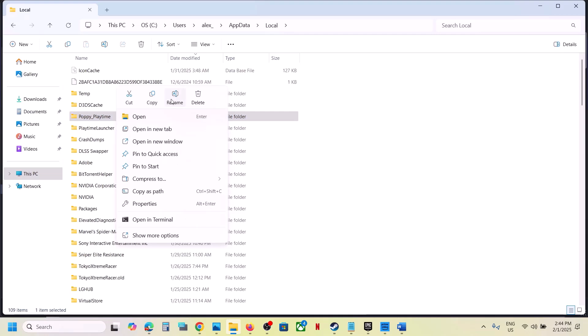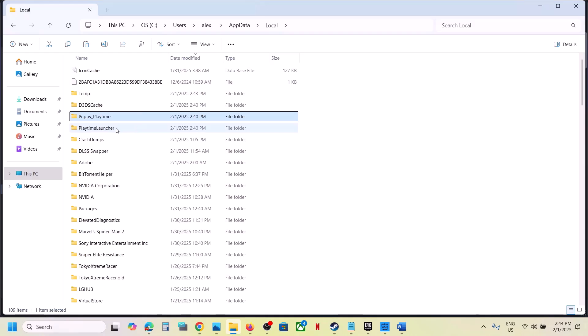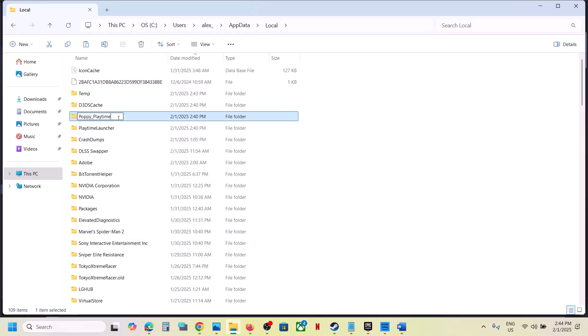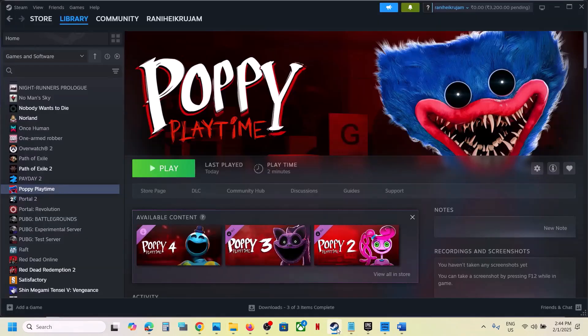Open the AppData folder, then open the Local folder. You will see Poppy Playtime — right-click on it. If you want a backup, copy this folder and paste it to the desktop. You can rename it with .old, then launch the game and check. You can also delete this folder and launch the game, but you will lose all game progress.